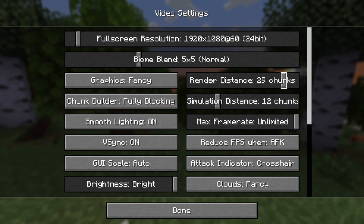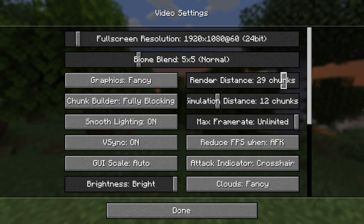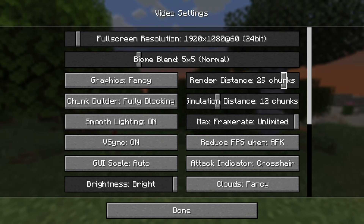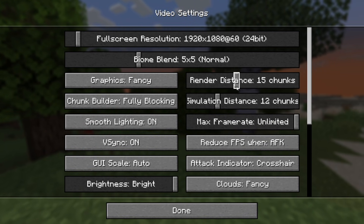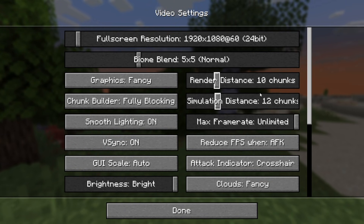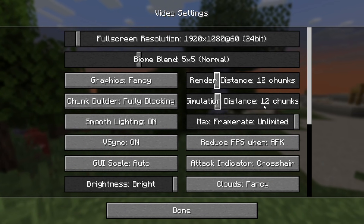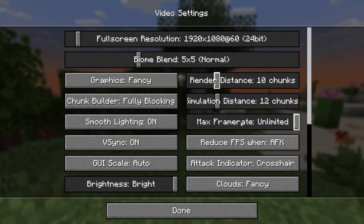If your render distance is incredibly high, that is going to put more strain on your graphics card and your system in general, and as a result cause stuttering. I recommend you turn down your render distance — a really good range is 8 through 12. I'm going to go ahead and set it to 10 right here.